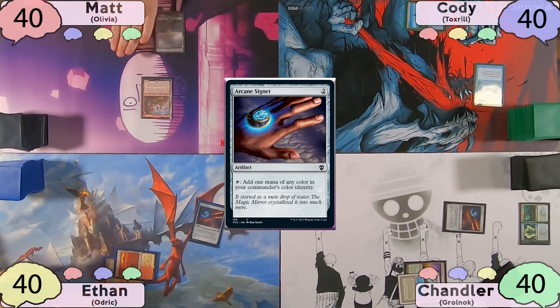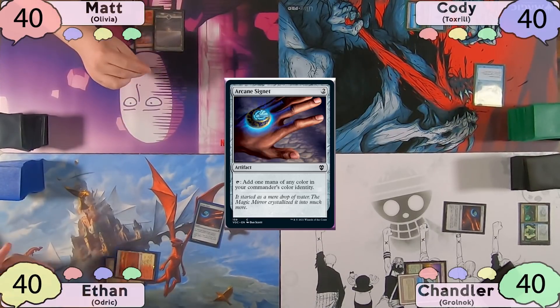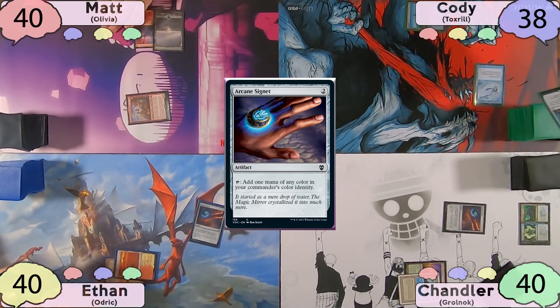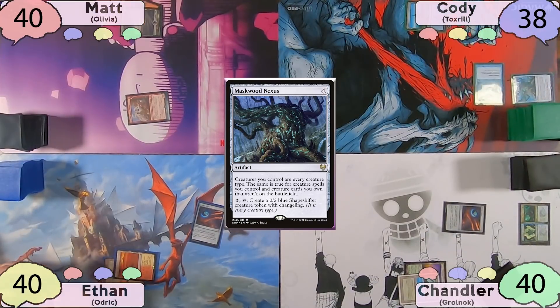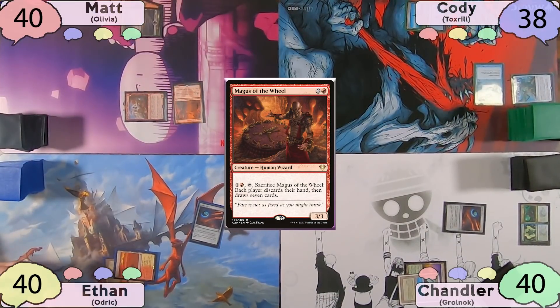Matt will play a Snow-Covered Swamp as land for turn, then move to combat, swinging Ragavan at Cody. When it connects, Cody reveals a Maskwood Nexus, and Matt makes a Treasure Token. After this, Matt will cast Magus of the Wheel, and then pass the turn to Cody.